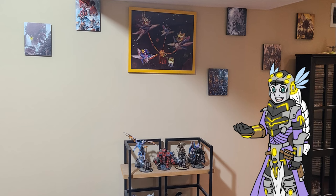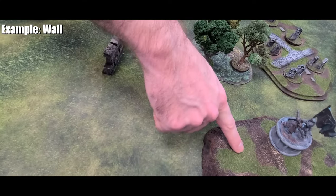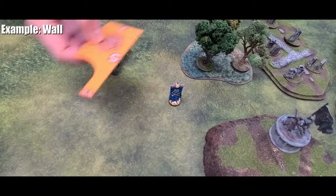Steamroller 2024 introduces new flag and objective terrain. Flags are represented by a 20mm objective piece. If a scenario has a flag, before deployment, starting with player 1, choose a piece of terrain within 5 inches of the 20mm flag.